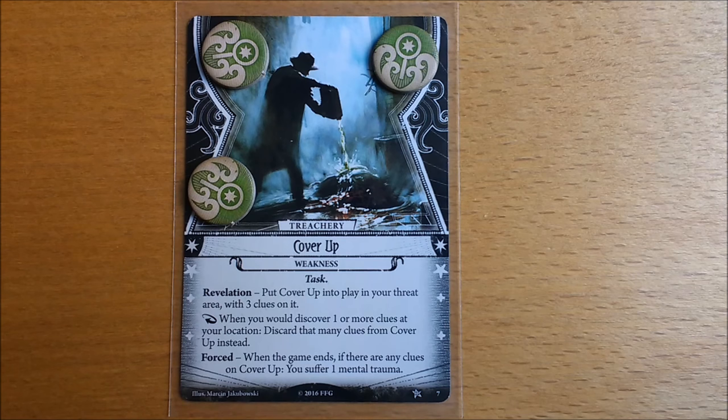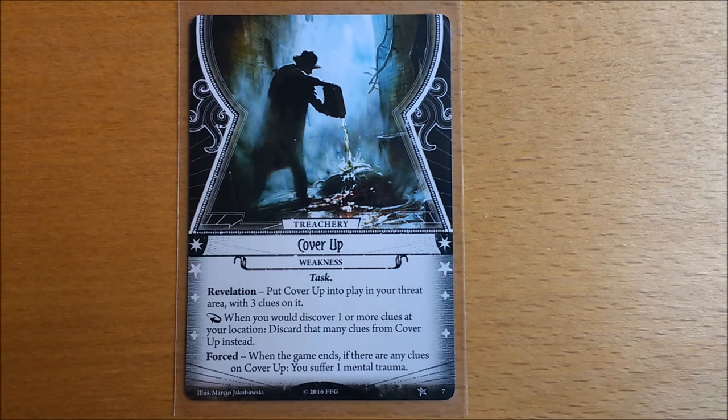The final point to remember about Cover-Up is that removing clues is entirely optional. If you're in the last game of a campaign, why bother? If you need to discover one or more clues to advance the act deck, consider doing that as it might be more important at that moment. Also remember that Cover-Up will not discard itself after you remove the clues — it sits in your threat area, meaning you won't see it again if you have to shuffle your deck.